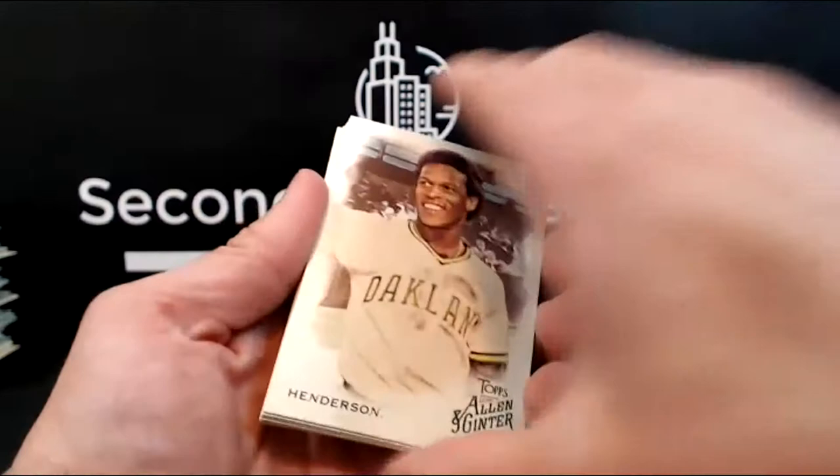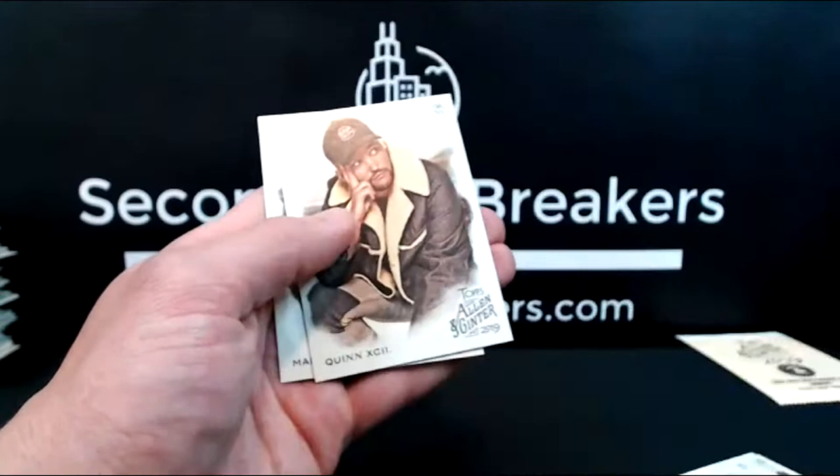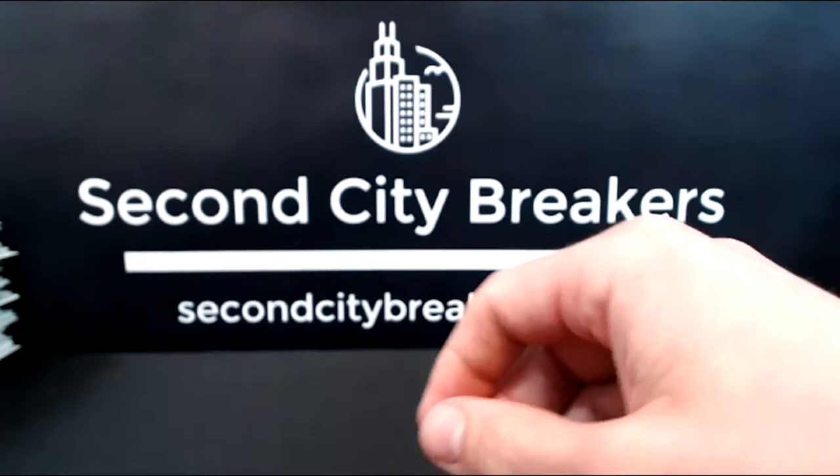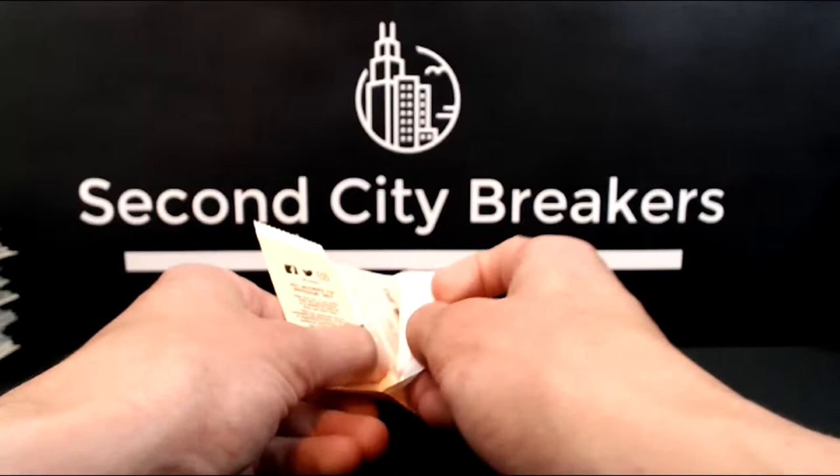We've got Rickey Henderson, Frank Robinson, Trinan, Seaver, Pecos, Bill's Lasso — don't know the story behind that one. Dave Winfield, Quinn XC Hi-Hi — it's a rapper, apparently, that I did not know. That rounds out the first box, so let's get into this top loader. The N43 top loader.